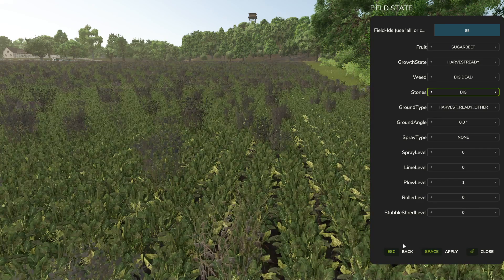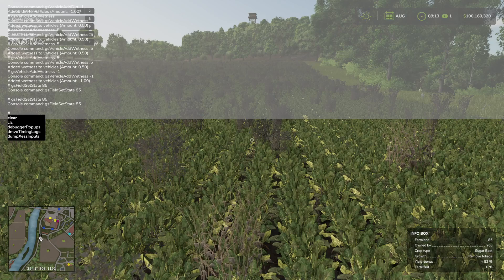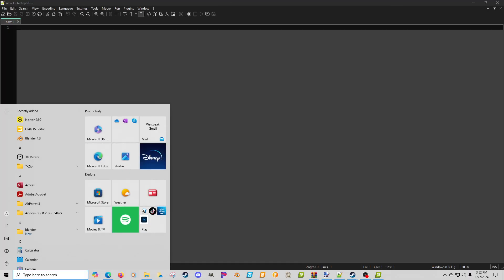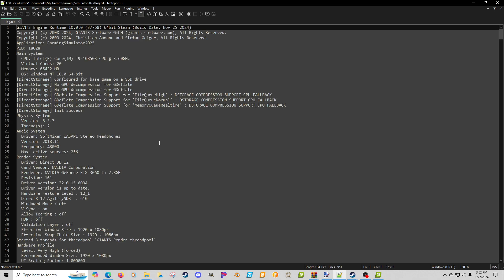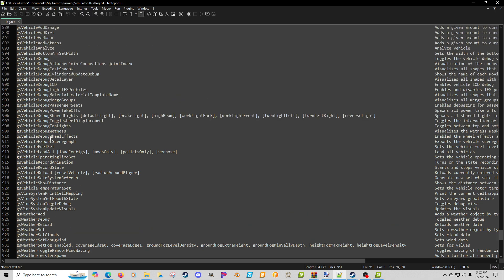You've also got ground type and everything else. If we just hit Apply — bam, as you can see there are weeds out there. I thought this was pretty cool. There's also a 'scriptCommandList' command — what I did is hit enter, and if you open up your log file and hit Control+End, you can see it lists all the commands.